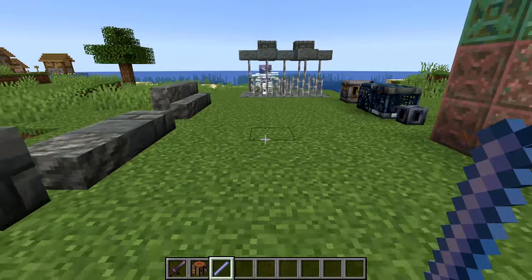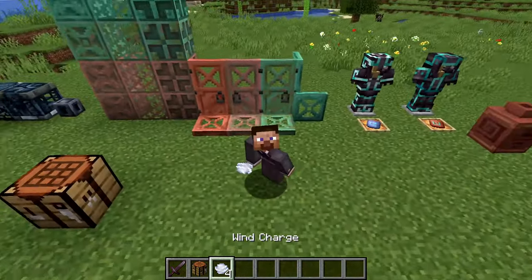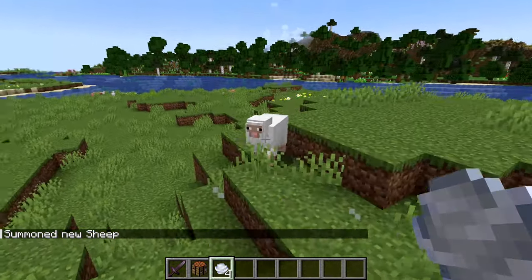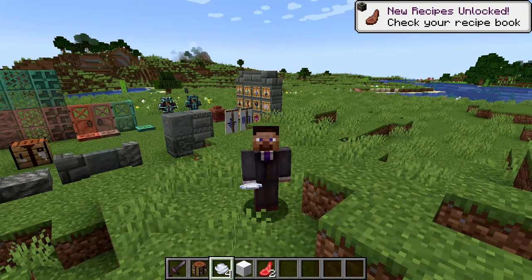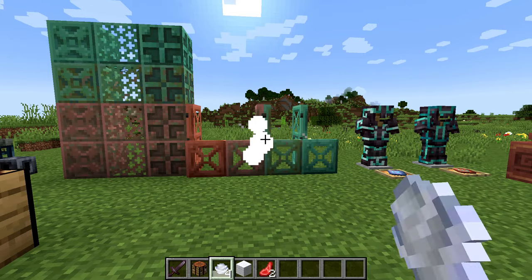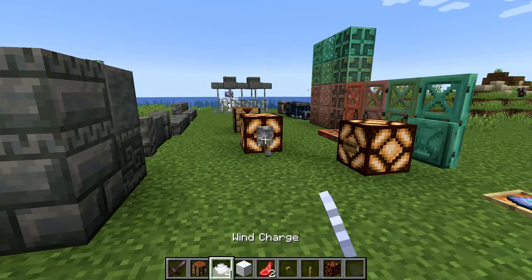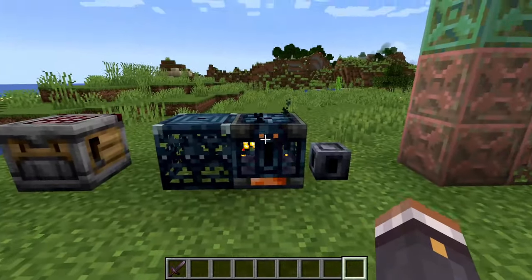You will get more breeze rods with looting. Crafting them gives you wind charges - a new throwable item. Throwing one will launch you up into the air, similar to the Breeze's attack, and it will damage and knock mobs back significantly. Wind charges also interact with doors, act as projectiles knocking items out of item frames, and interact with redstone components like buttons. The Breeze will be spawning inside of trial chambers, which we'll get to later.